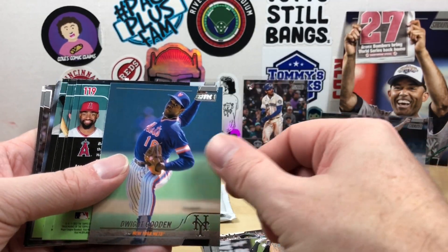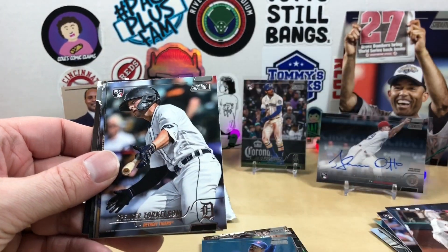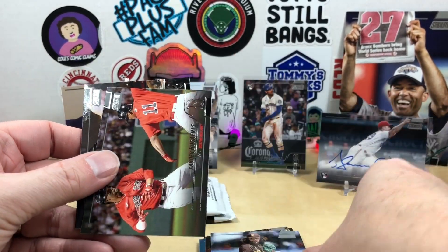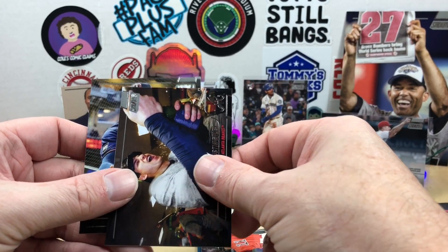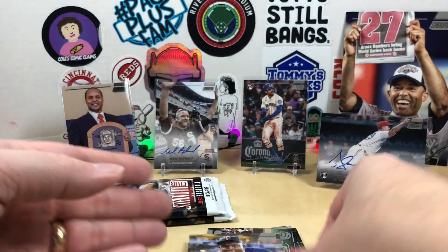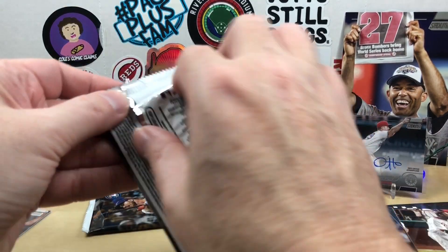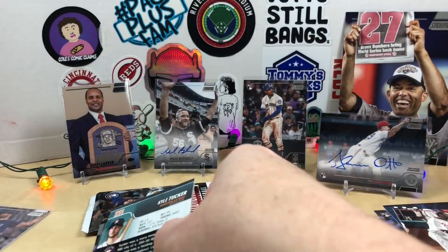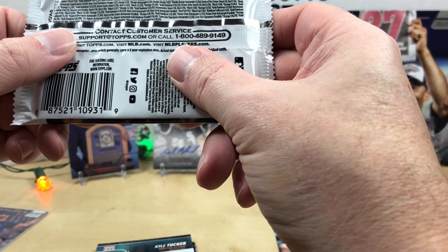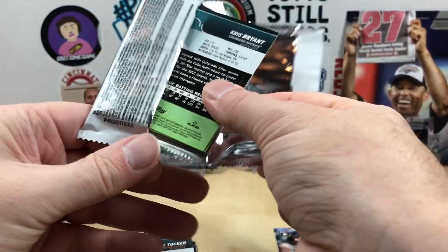We got Andrew Vaughn, Dwight Gooden, a red Ryan Howard, there's the Torkelson rookie, Joe Adell, Shohei Ohtani, Xander Bogaerts, Austin Riley, Kerry Wood, and Miguel Cano. That brings us to our last two packs. Let's hope that Bobby Witt is in here. I have not found a beam team insert — I'm not sure what the odds on those are, and I don't even know what they look like.